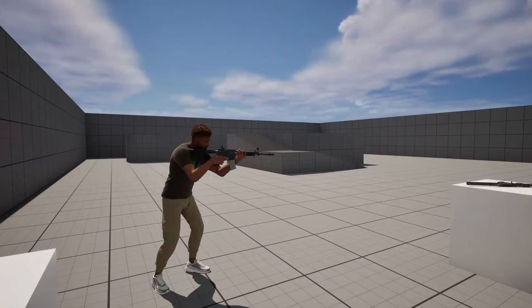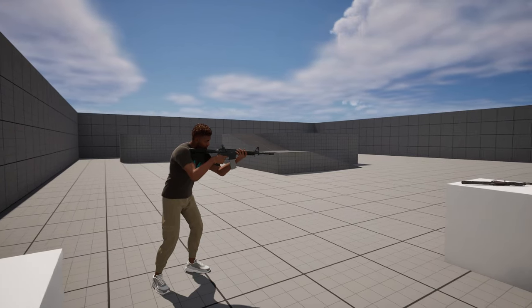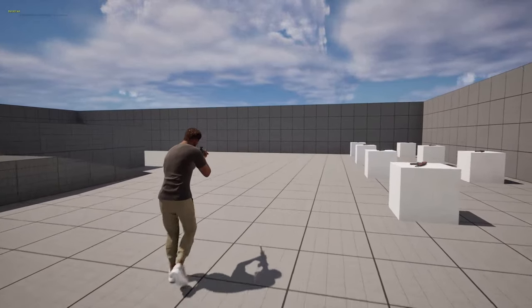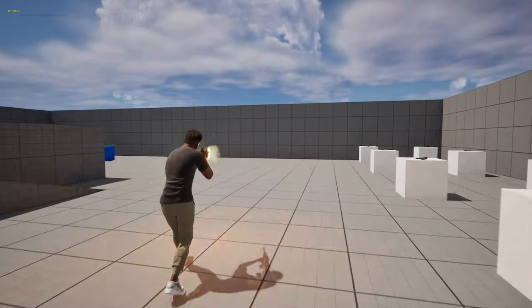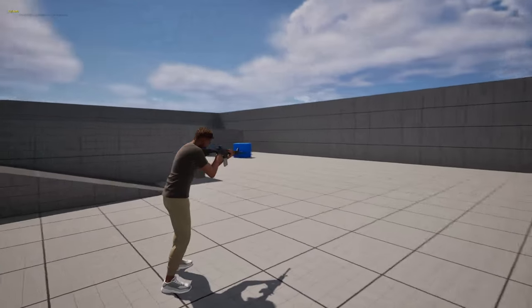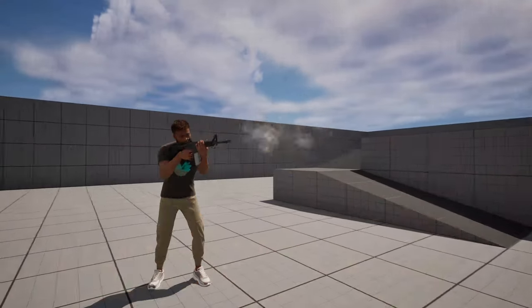So as you can see here I've got this weapon which by default is set to semi-automatic. If I press C you'll see a print string up the top left that says burst fire, and now I have burst fire. If I press C again it will say full auto and I now have full auto.